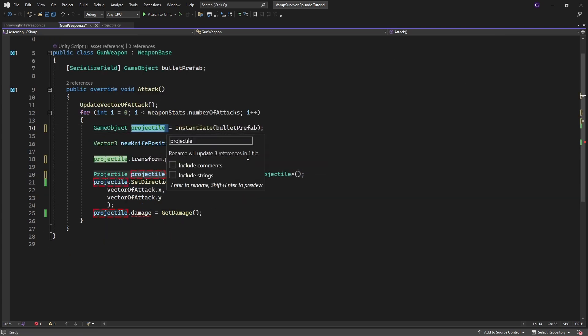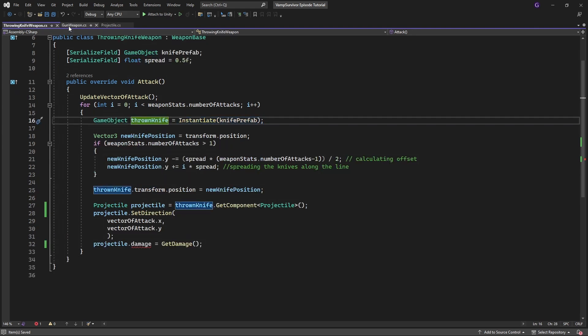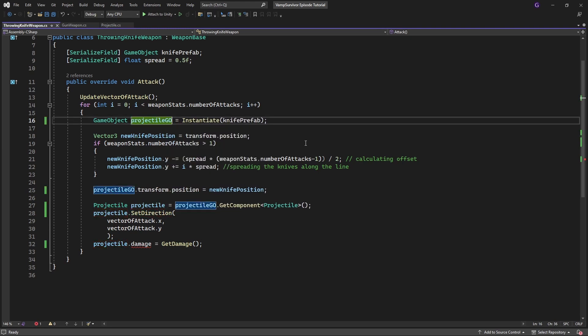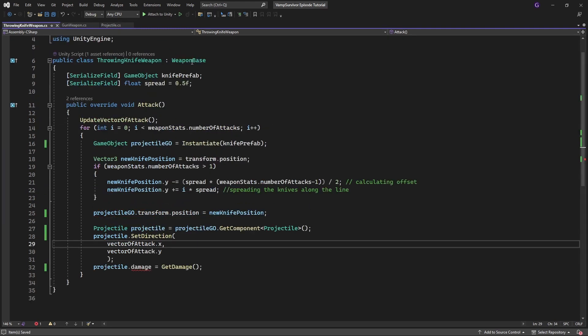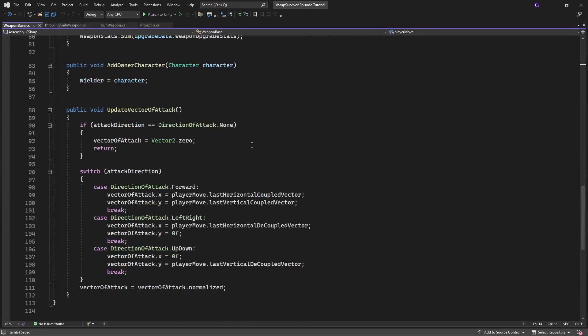You will notice yet another issue: we are repeating ourselves in the throwing knife weapon and in the gun weapon. So let's remove this repetition by introducing a spawnProjectile method inside WeaponBase.